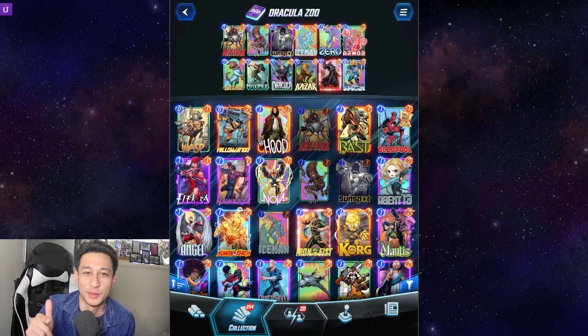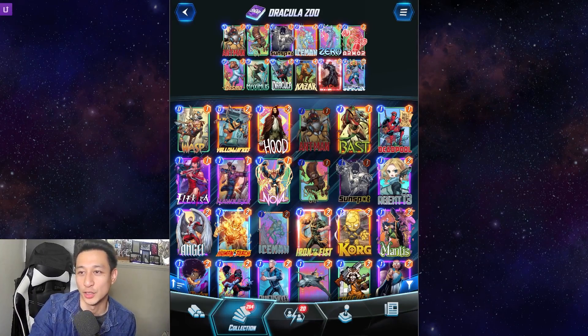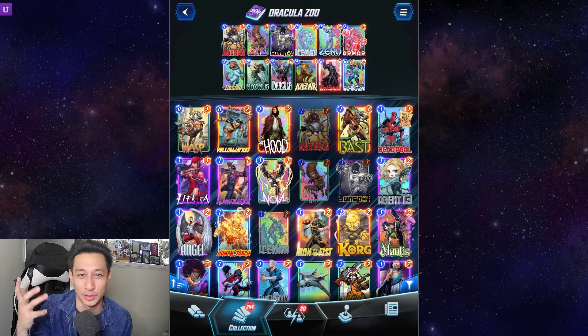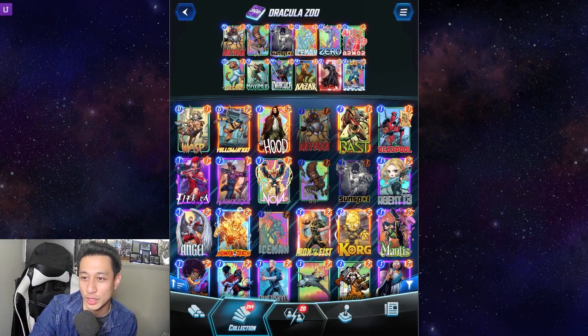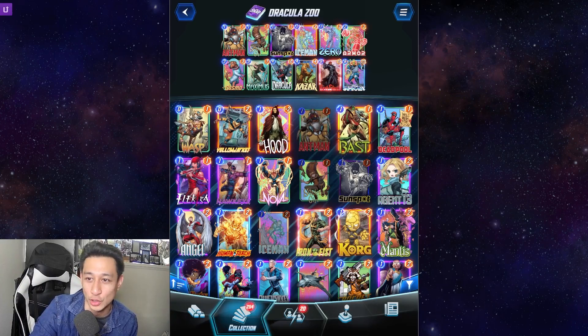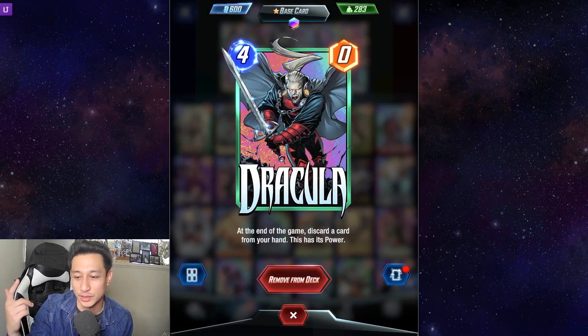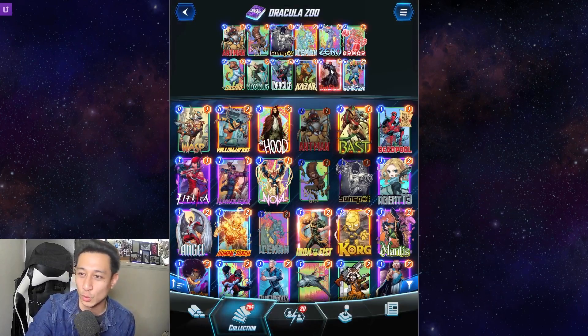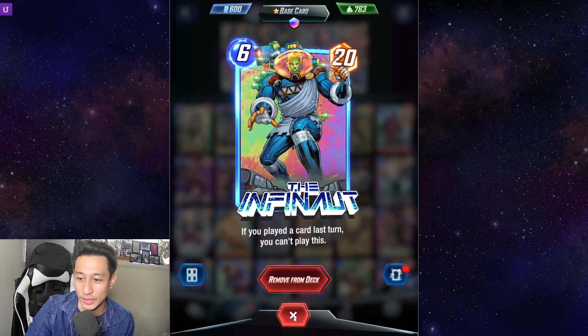What's up guys, welcome back, this is Bamboo. You're watching Bamboo Gaming. Hope everyone's doing well. We got a Dracula Zoo deck that I wanted to discover, which is really interesting to me because I love hybrid decks. This one is a hybrid of a Kazar and Dracula build. Dracula's effect is at the end of the game, discard a card from your hand — it gains its power. So the two main ones to absorb are Red Skull or Infinite Knot.